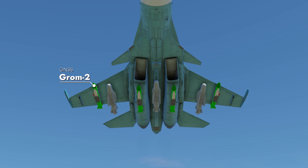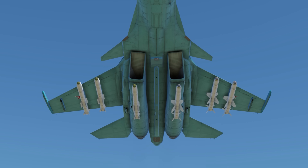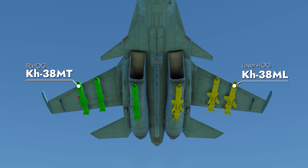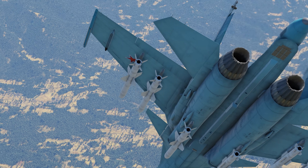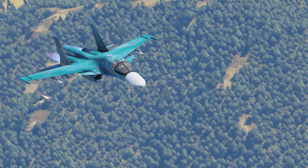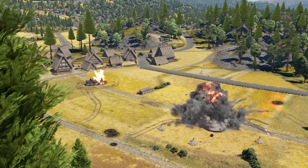We'd like to highlight the newly added Grom Glide Bombs and the UPAB-1500 with satellite guidance. And of course, we simply have to mention one of the most efficient missiles, the Kh-38. Thanks to its sophisticated guidance systems, high speed, and long range, this missile is perfect against both enemy anti-air systems and tanks.